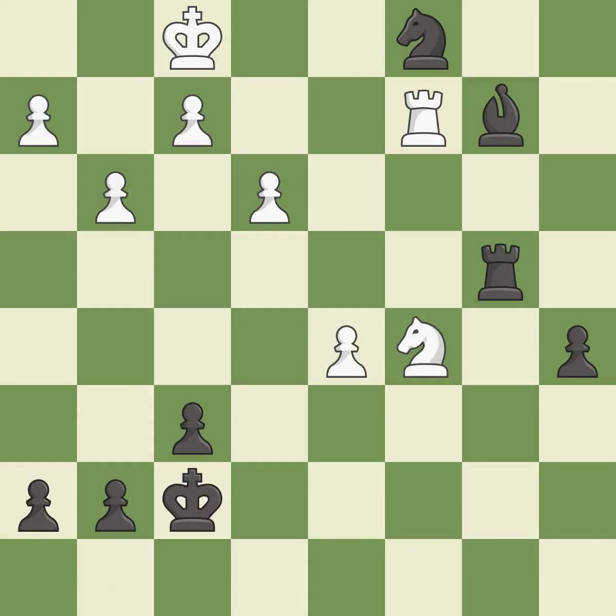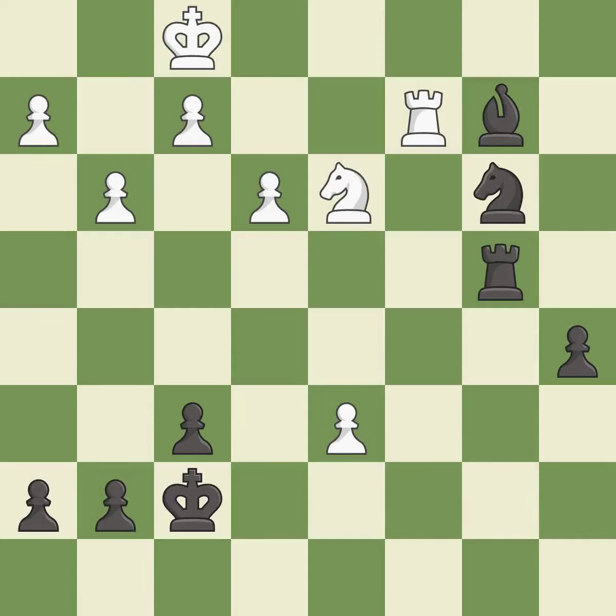An active king is critical in the endgame and getting it off of the back rank is the first step. This is the start of the endgame and black is winning — it is excellent. The passed pawn moves towards its goal. This threatens to push a passed pawn towards promotion — it is best. Only one move worked there, and this wasn't it. This overlooks an opportunity to push a passed pawn towards promotion — it is a mistake. Equality is within reach, but this move doesn't get there. There was only one good move in that position — it is a miss. This threatens to reveal an attack on a pawn.